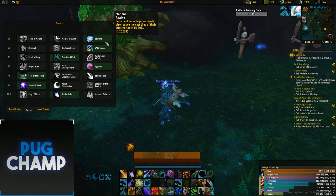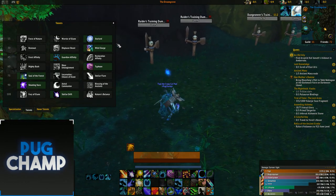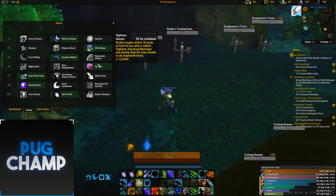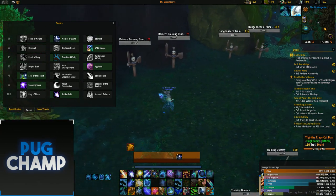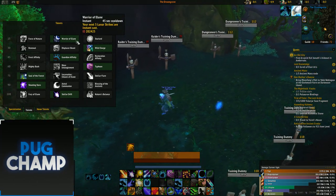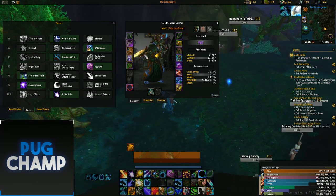The first talent you want to take is Star Lord. A lot of people take Warrior of Elune because you can get 3 instant Lunar Strikes, but I always find that isn't as good, especially when you have the back legendary equipped.